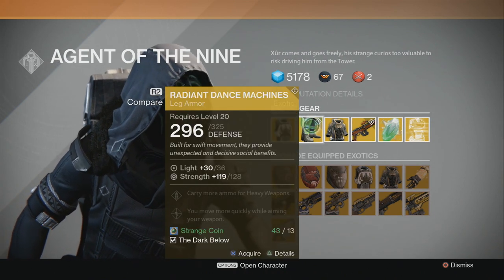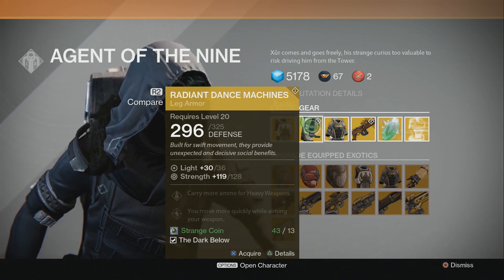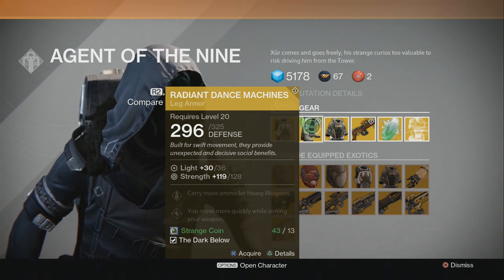For the Hunter, we have the Radiant Dance Machines. It's a Strength roll of 128, carry more ammo for heavy weapons, and you move more quickly while aiming your weapon.